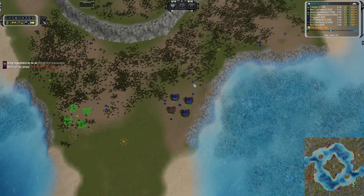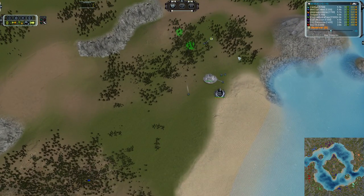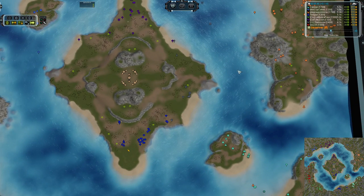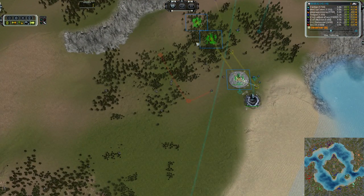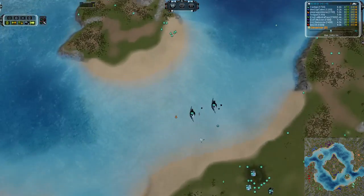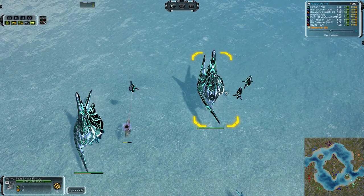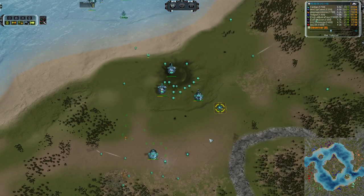We have our first land engagement coming up. We've got four land factories down for Teague — he has gone super duper aggressive on this beachhead and he is going to be pushing towards the two lonely factories and a couple of engineers possessed by Swiss Cow. I think he will be winning this unless Swiss Cow manages to get a point defense down very quickly and some aggressive factory building.